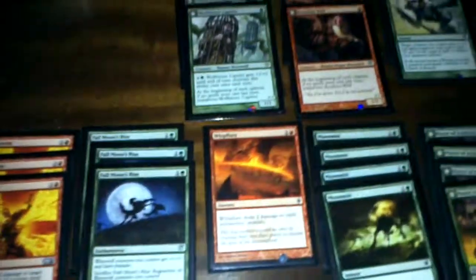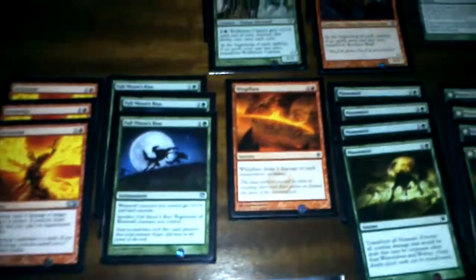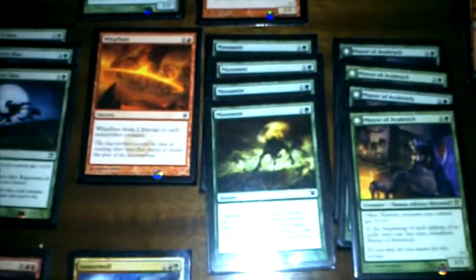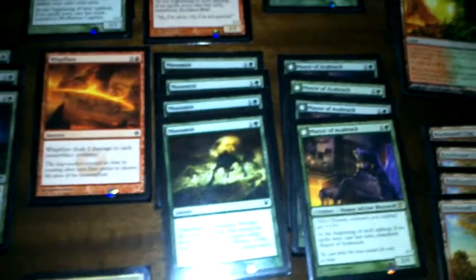Whip Flare was added mostly because of Delver decks. In most cases you want to remove their Geists or remove the bunch of spirits they made with Midnight Haunting or the other sorcery with flashback in black — I don't remember the name right now. I also use four Moon Mists — those are a really good mechanic for this deck. You can use it as a Fog or as a combat trick, whatever you want.